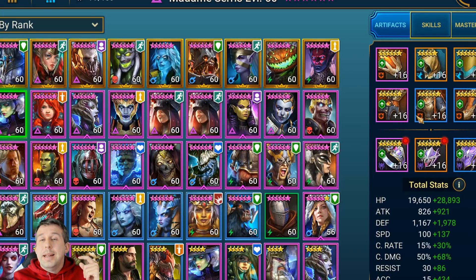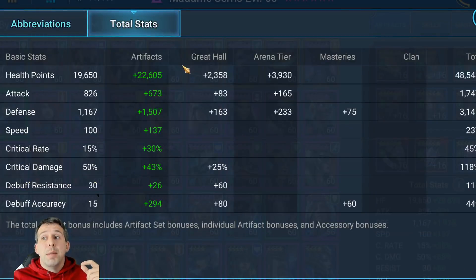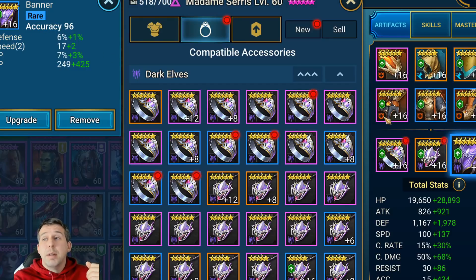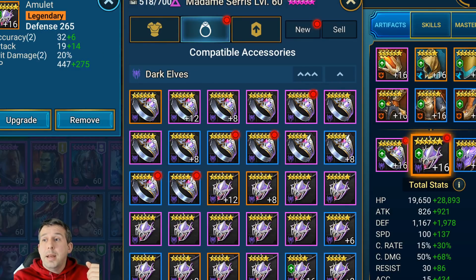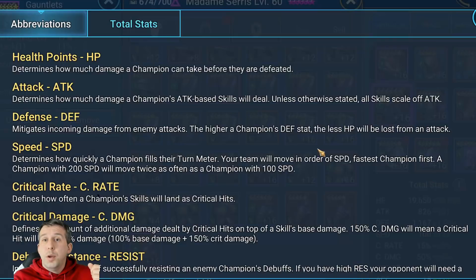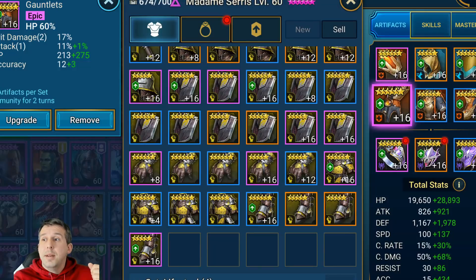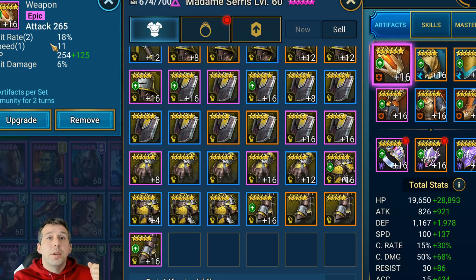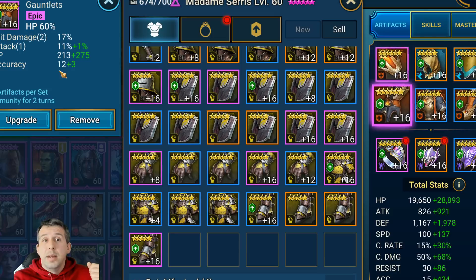Madam Cerise is not there to do damage — she's there to enable my damage dealers. She's got an immunity set so she'll always get her turn unless someone like Ray burns it off. She's sitting at 3k defense and 449 accuracy, which is pretty good — I'd love another 50 but it's not bad. She's got accuracy on the chest, accuracy on the banner, some accuracy on the amulet, and 237 speed.